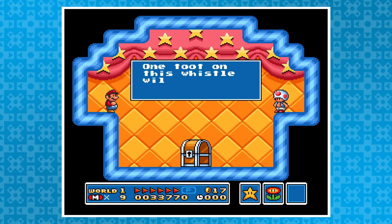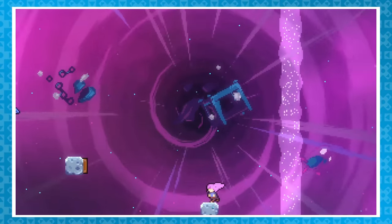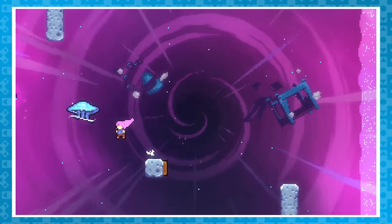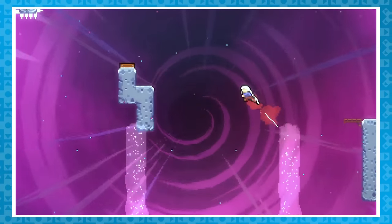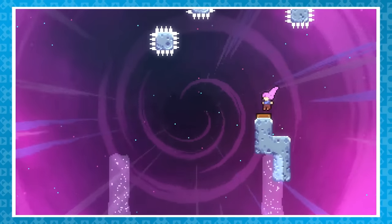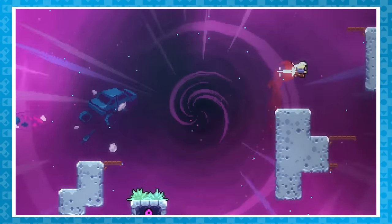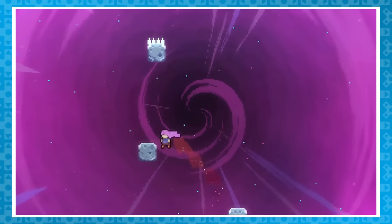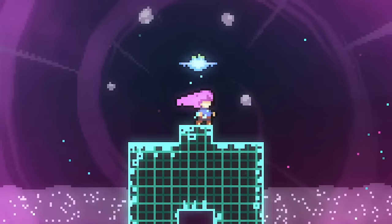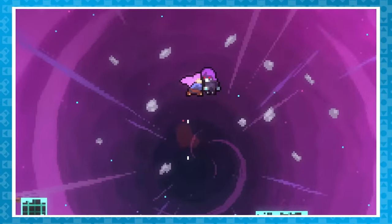Another hidden achievement — way harder — is 'Wow', which requires you to collect the Moonberry, which is way easier said than done. Right at the end of Farewell, after breaking the vault, you can choose to head left then up. This takes you on a long secret path that most will find very challenging. At the end, when you collect the berry, it says 'Wow' — hence the achievement name — and then you can take the purple orb that leads to the chapter's end.